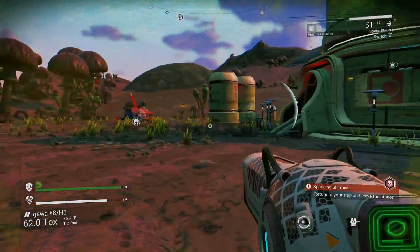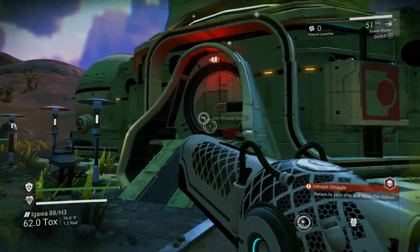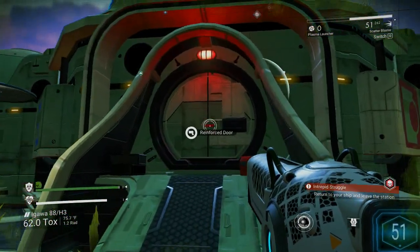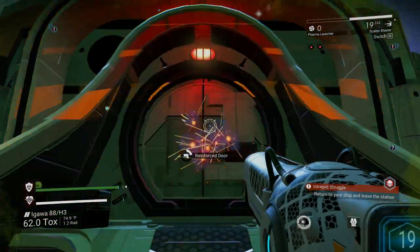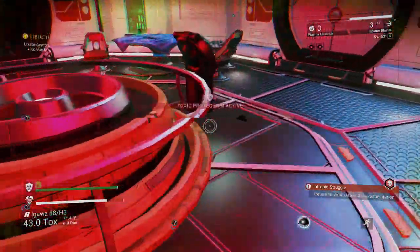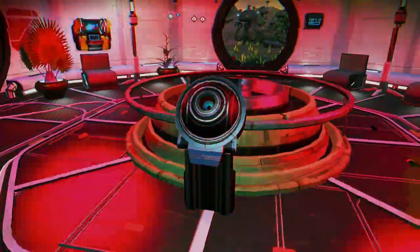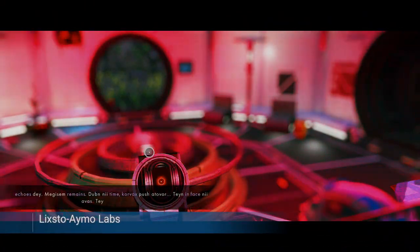Have a little knock on the door to see if anybody's home. I've found that the Scatterblaster is definitely the best — we're knocking down the doors. This gun is a shotgun — it's the answer to all your questions in all walks of life. So you go in here and do the thing.